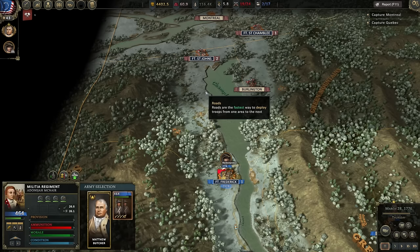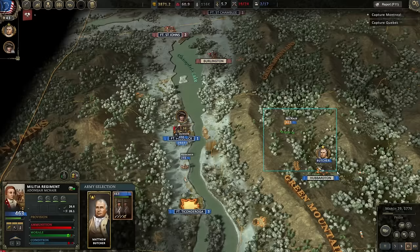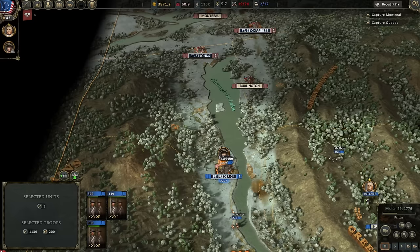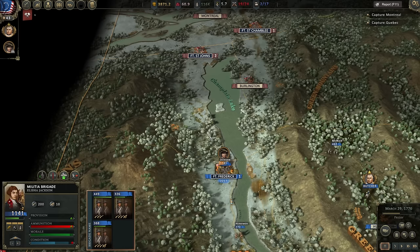I'll get that regular unit out of the way before I start forming the army, and we'll get those militiamen north. Butcher, you need to go with the army — get the army up that way. I don't want them to get too far ahead of everybody else. Let's pull the militia out of Fort Frederick and form a brigade here. We've got a brigade of 1,100 men under Jackson — they're going to start moving north.